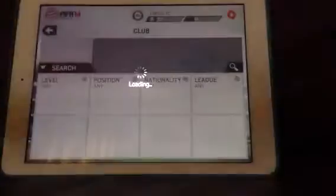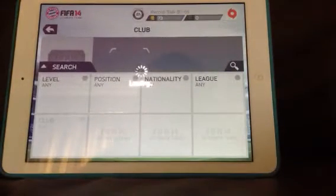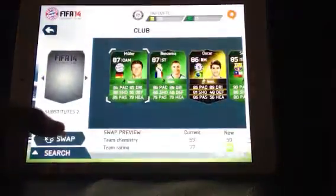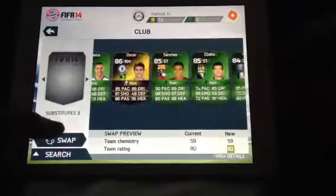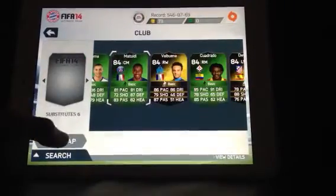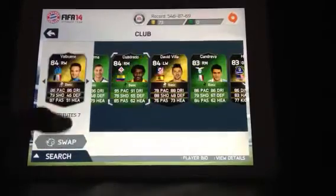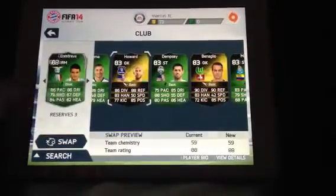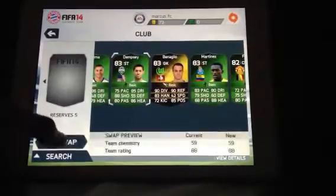Now we're just going to fill up our bench and see if we can get a really high rating for this squad. Hopefully let's see if we can get some good players in. So now we have Ben Samaraddin, Muller, Oscar, Sanchez, Dzeko, Matuidi, Valbuena, Cuduado, Villa, Candreva, Howard and Dempsey.